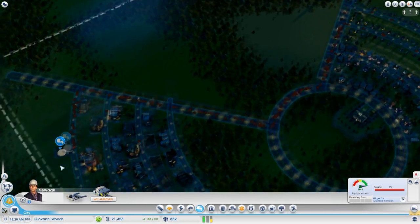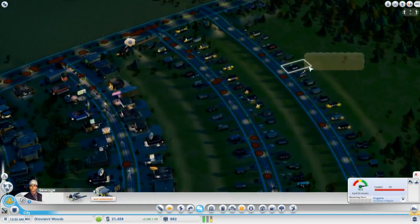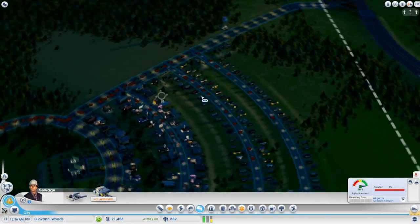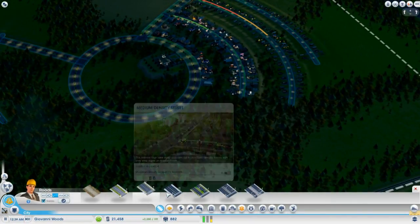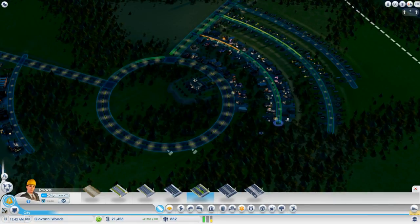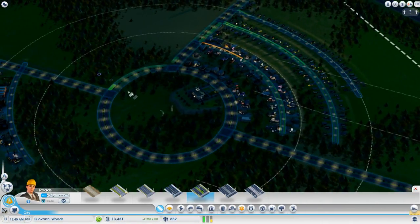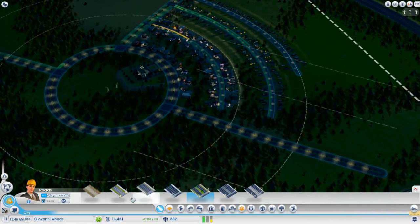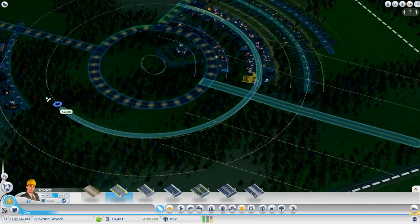Back to normal speed. This city is snarled in traffic and people want mass transit. People also want health and someone's injured. Instead, what I'll do is go ahead with an avenue and create more arched roads, but also creating straight roads through here so people will be able to get through to the center of the city a little bit quicker.